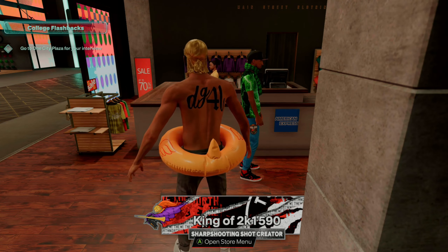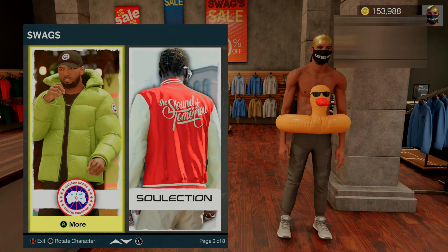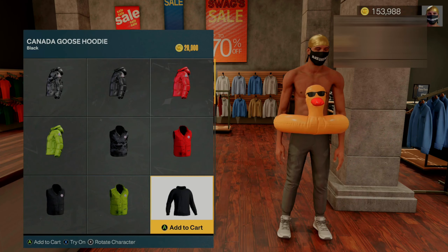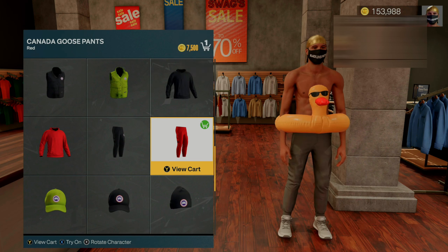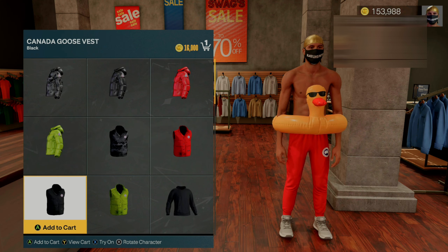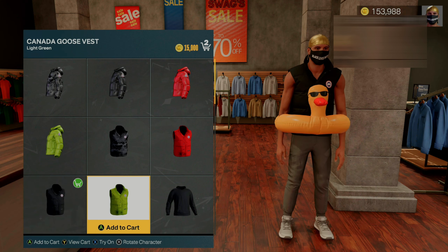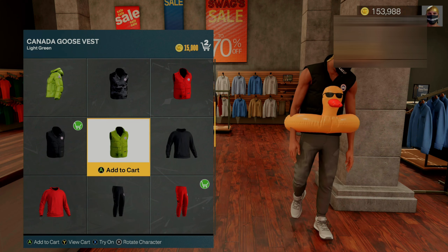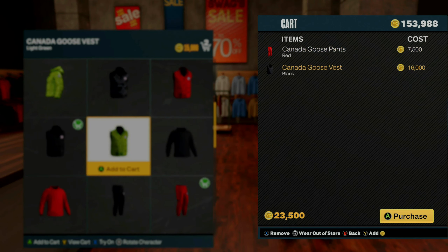Exit out of the store menu and immediately go back in. Pick your same exact clothes in the same exact order. We did the red sweatpants — make sure you hit try on. Then go to your other item, select it, and hit try on as well. Once you do that, both items should be in your cart, so bring up your cart and hit try on for both items.